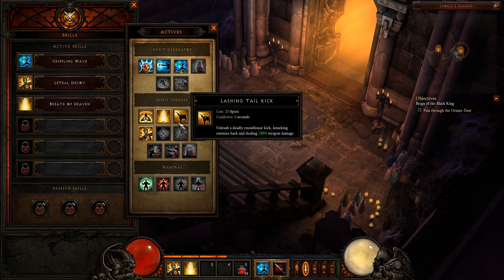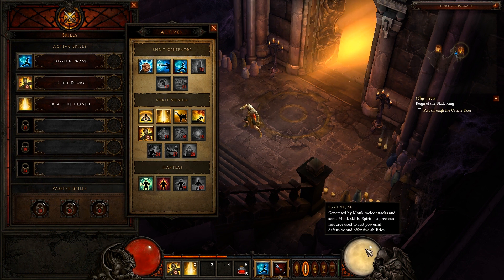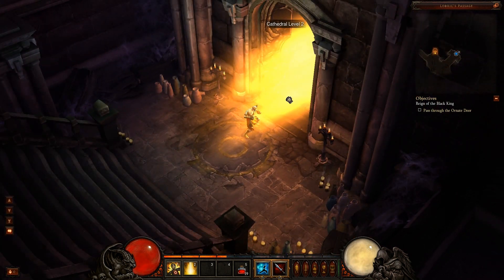The way the monk works is you've got Spirit Generators and then Spirit Spenders — he's kind of like the Barbarian in that sense. Rather than having to build Fury up, you always have Spirit at the max, but when you spend it, it doesn't regenerate unless you use the Spirit Generators. That's just kind of giving you an idea of how it works.